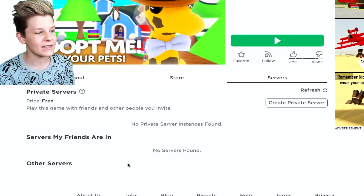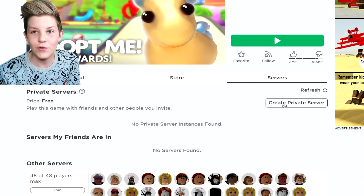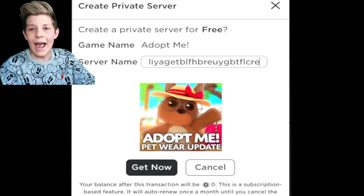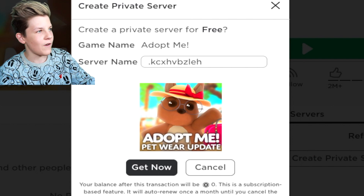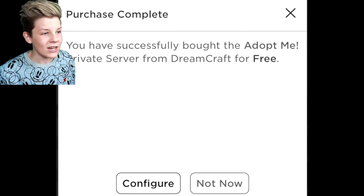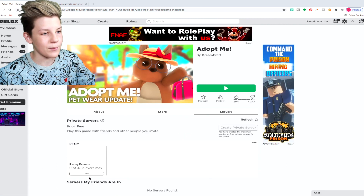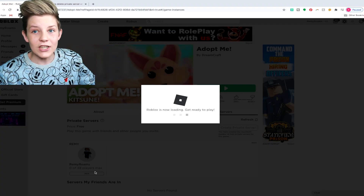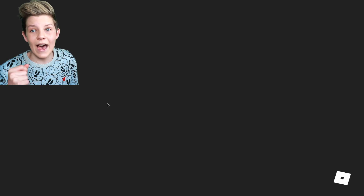If we go into Servers on his account, you can see there are no private servers he's been invited to and none he's made. So we can create one — just type in any name for a private server. Let's just call it 'Remy.' Hit 'Get Now,' and since Remy had no Robux before, he can just get it for free. Now if we refresh the page, there's his private server — Remy Roams has his very own private server, and when you press Join you can go right in.